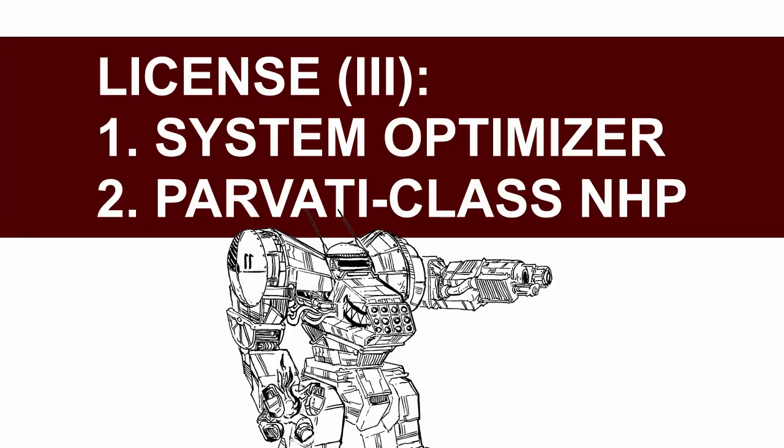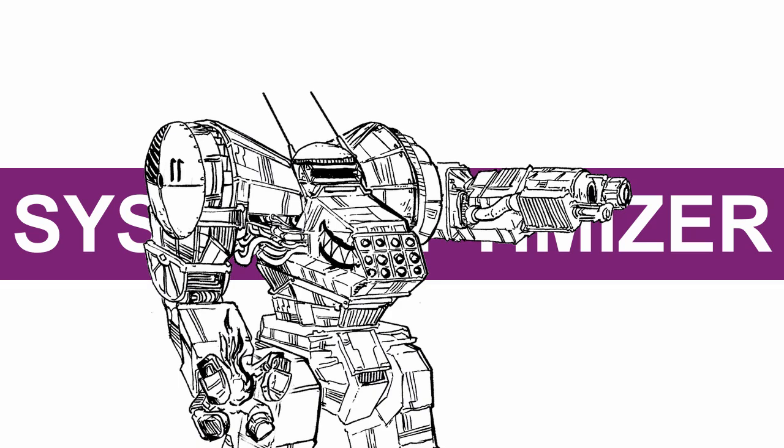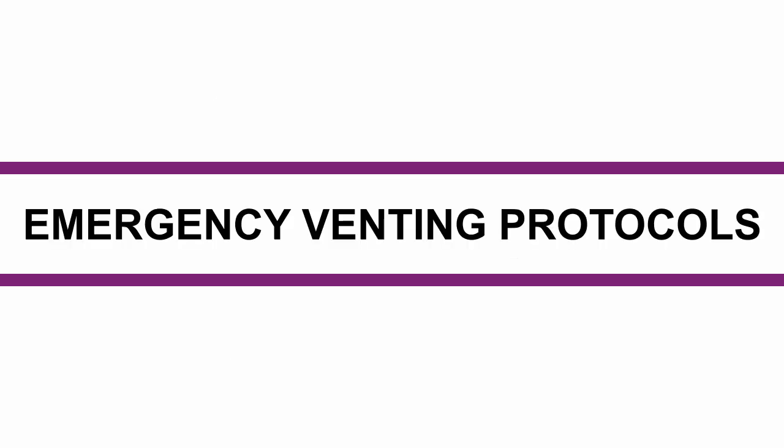In the final section, you get System Optimizer and Parvati Class NHP. System Optimizer — some adjustments required. When you bolster, you can pick one of the following additional effects. First, emergency venting protocols: the bolstered ally can cool 2 heat and may clear exposed status.